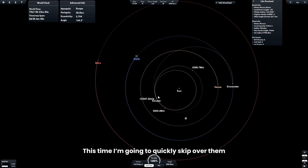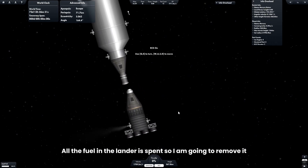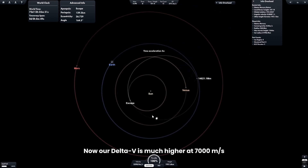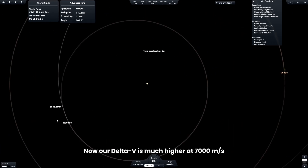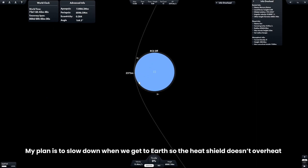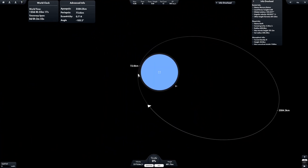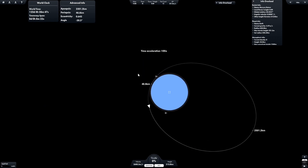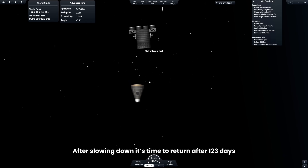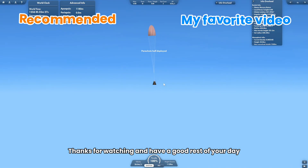This time I'm going to quickly skip over the burns. All the fuel in the lander is spent, so I am going to remove it. Now our delta-V is much higher at 7,000 meters per second. My plan is to slow down when we get to Earth so the heat shield doesn't overheat. After slowing down, it's time to return after 123 days. Thanks for watching, and have a good rest of your day.